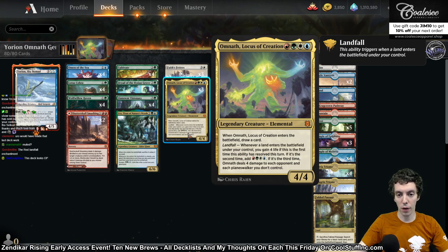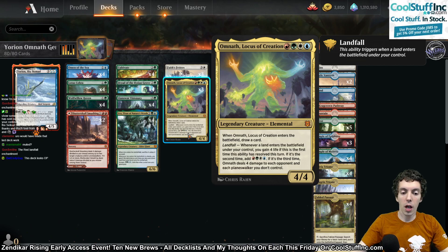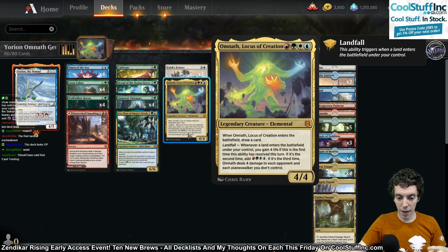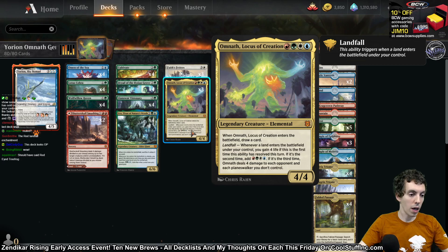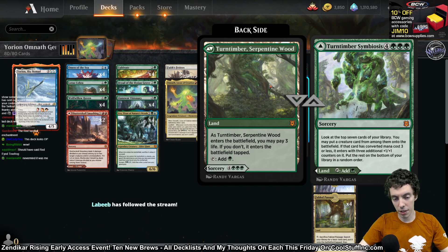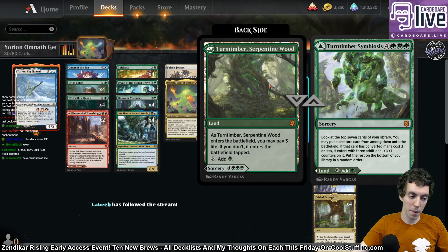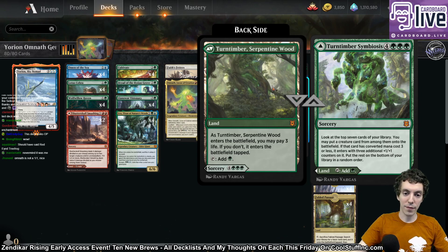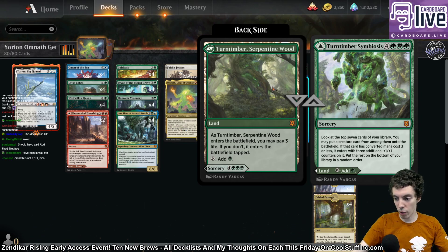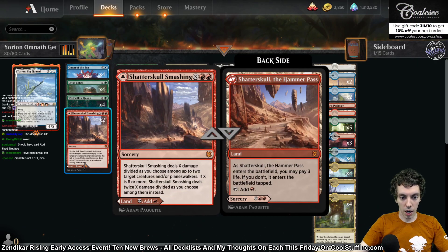Omnath Locus of Creation — new card. 4/4 for four different colors. Comes into play, draws a card. Whenever you landfall: first landfall, you gain four life; second landfall, you make four mana; third landfall, four damage to each opponent and planeswalker they control. Other new cards here — the new Mythic Fliplands. I think these are a hair overrated, honestly. Three life is a lot, but they're obviously still very powerful. Good in a ramp deck.